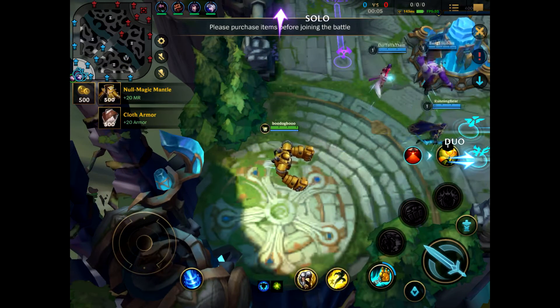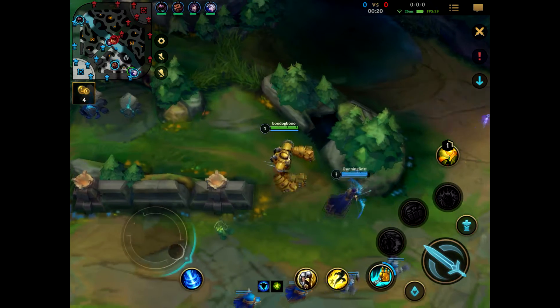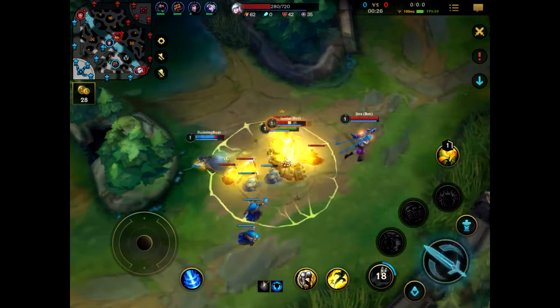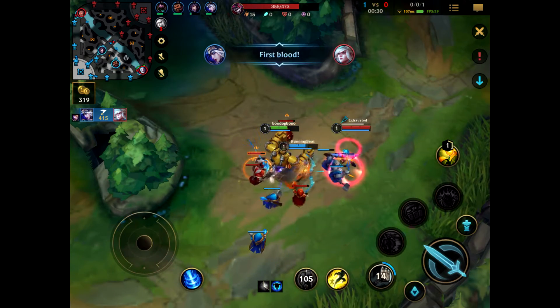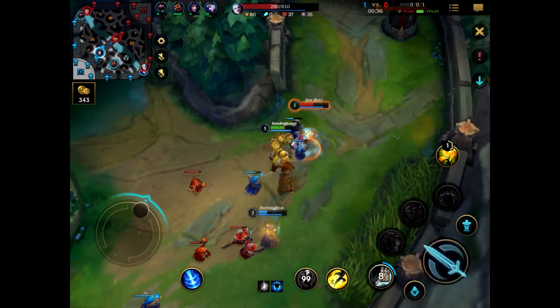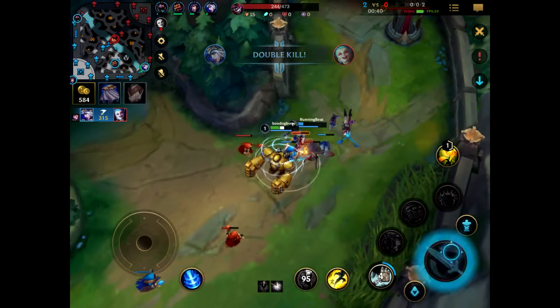There are currently over 60 champions in Wild Rift, while there are 155 in League of Legends. Some of the champions include Blitzcrank, Nasus, and Zed. They all have different abilities for different purposes and are all designed very uniquely. Each and every single champion uses either attack damage or ability power, and they have different build paths and different items.